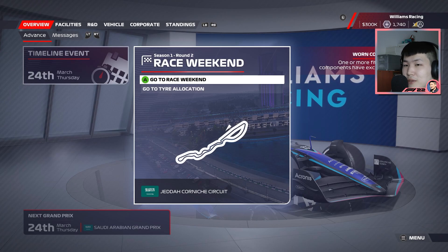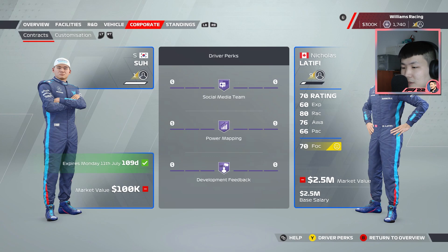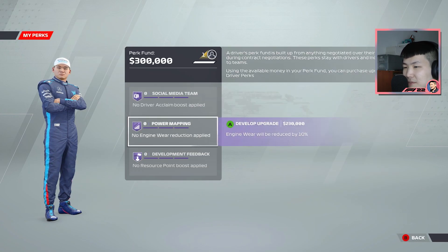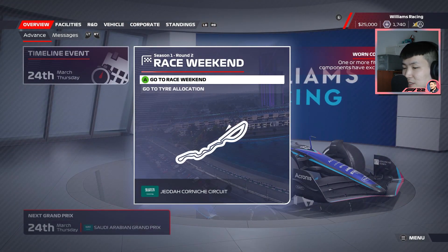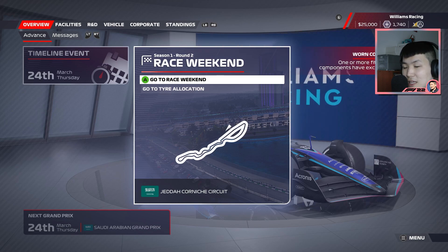We're back with Williams. Just quickly before we go — I wanted to touch on driver perks. I think acclaim is going to be important at the start here because we need to build up our acclaim. We don't have much at this time, and signing for another team will become difficult. So we need acclaim as soon as we can. Let's go to the race weekend — we're going to Jeddah for the Saudi Arabian Grand Prix.